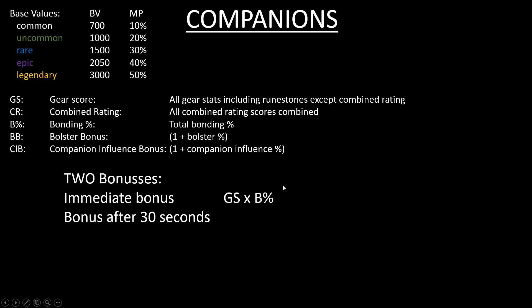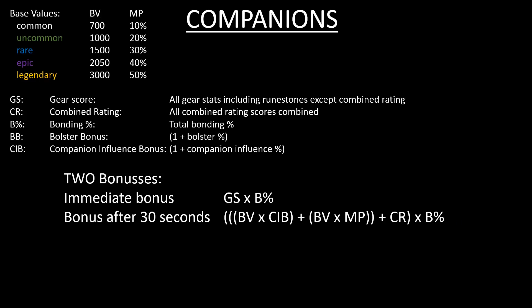The bonus after 30 seconds takes into account more. It takes the base value — say 3000 for legendary — multiplied by the companion influence bonus. On top of that you add the base value multiplied by the multiplier (for legendary: 3000 × 50% = 1500). Those two are added together, then you add the total combined rating from all companion gear, and all of that is multiplied by your bonding percentage. That gives you the total companion stat boost.